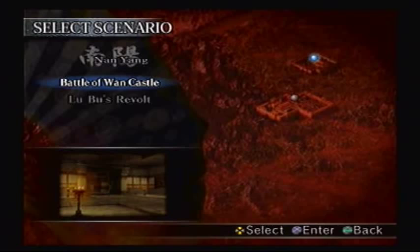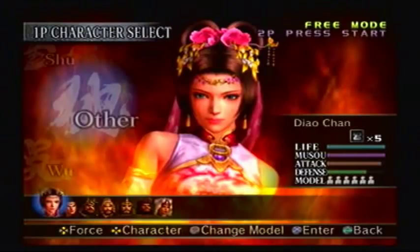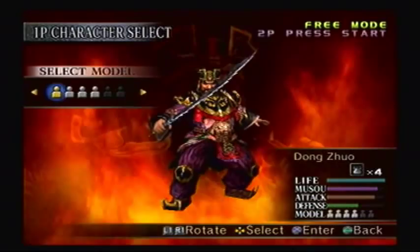Now this weapon is for Dong Zhuo, suggested by YouTube user Frederick Ertz. To get his weapon, you have to go to Lu Bu's revolt on Dong Zhuo's forces. Save Lu Bu for last, of course.